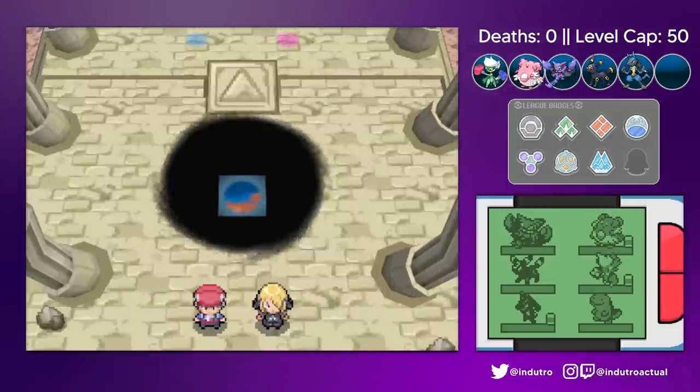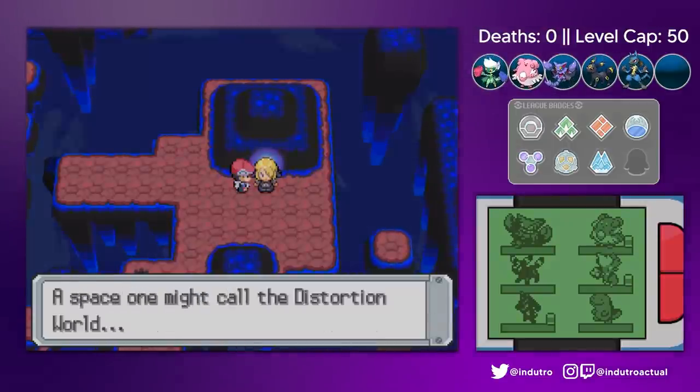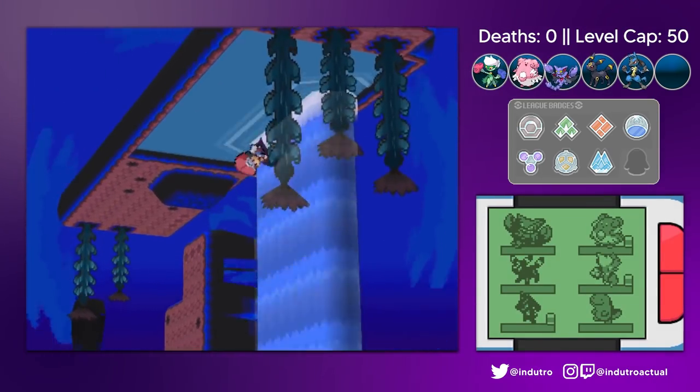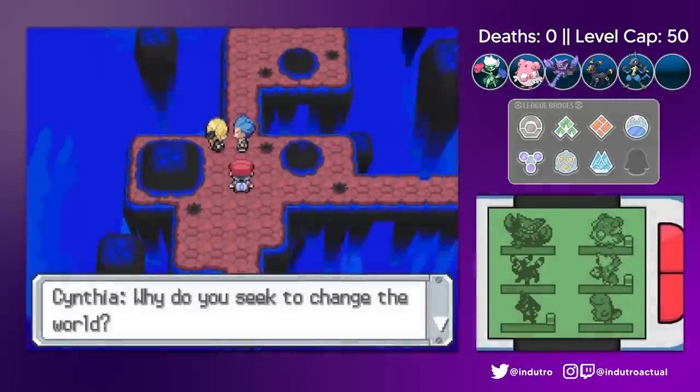This meant we had to go through the Distortion World again — gotta love this part. We solved the puzzle — I can't count how many times I've finished this now — and with the help of the Lake Trio, we were able to reach Cyrus.